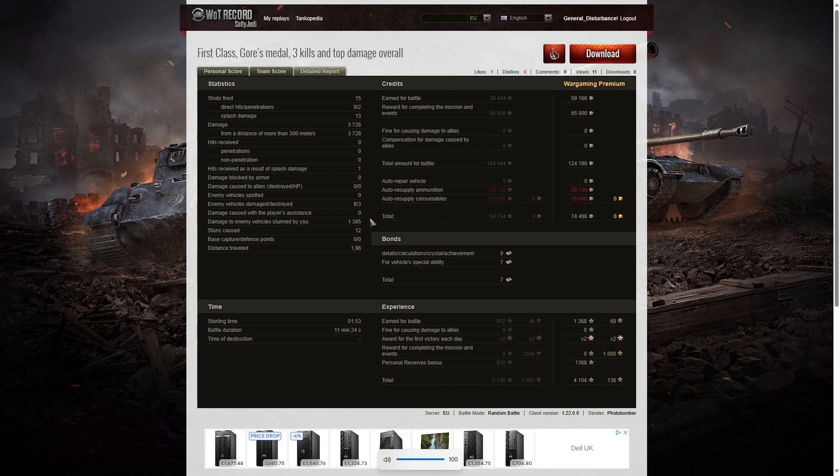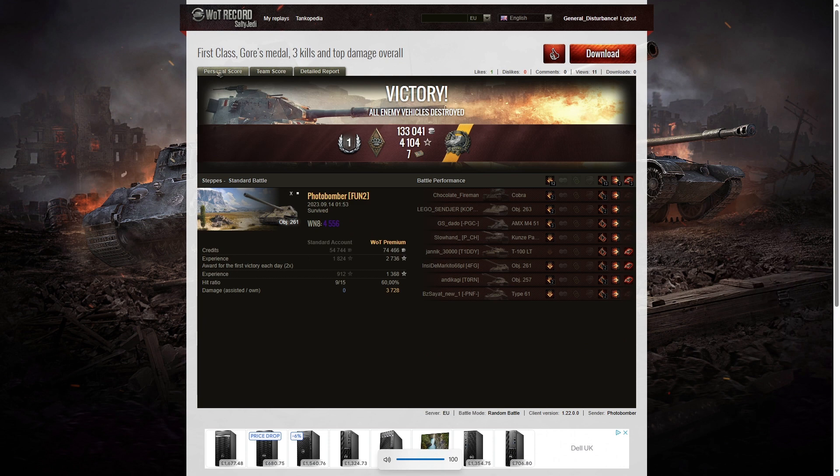1,385 hit points of stun assist off 12 stuns. On a premium account he earned a profit — and he would have earned a profit on a free-to-play account as well: 74,466 credits to take away. He got seven bonds for this being tier 10, and 4,104 experience points with a personal reserve bonus. He also got a mission completion bonus, though it was free XP. It was a good game by Photobomber overall.